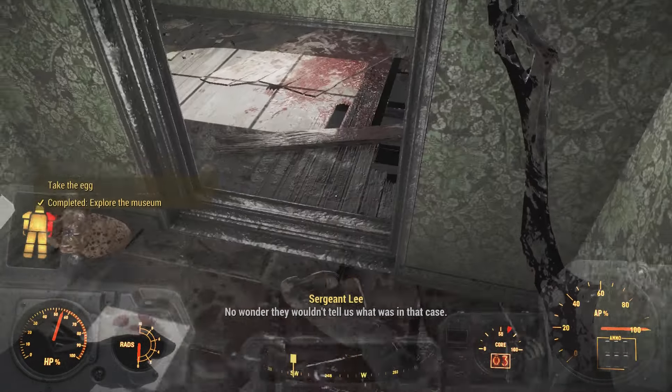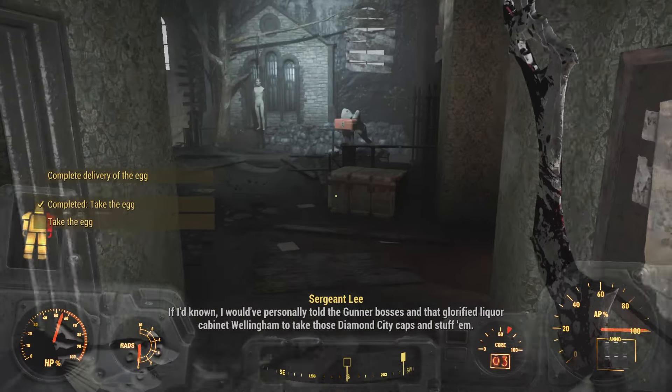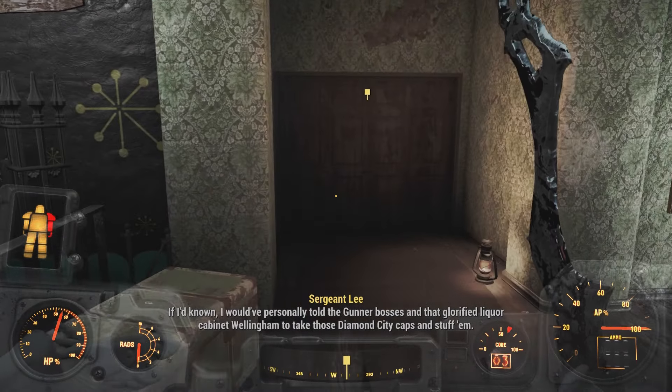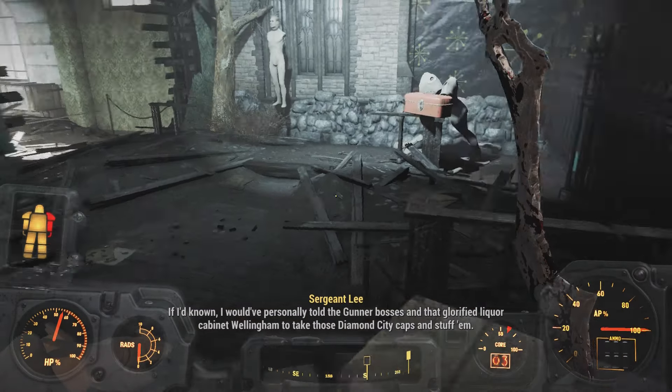At this point, you have a couple of options with how you want to complete the quest. The first option is to deliver the egg to Wellingham, who's a Mr. Handy that works at the Colonial Tap House in Diamond City, and the reward for doing this is the recipe for the tasty Deathclaw omelette as well as the recipe for Deathclaw Wellingham, which are actually both pretty good items.